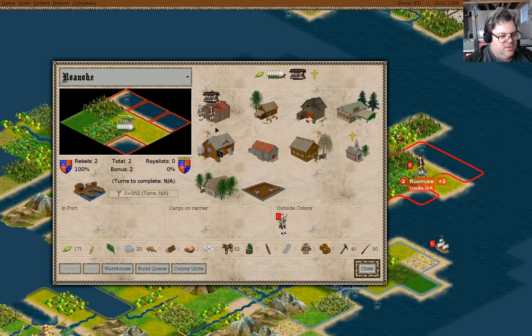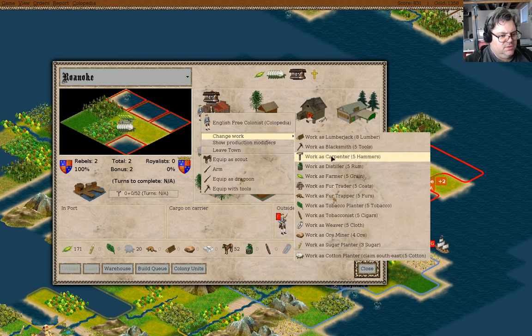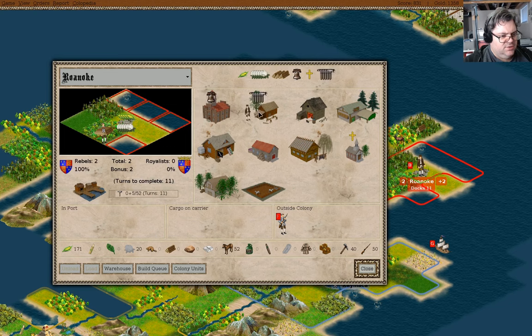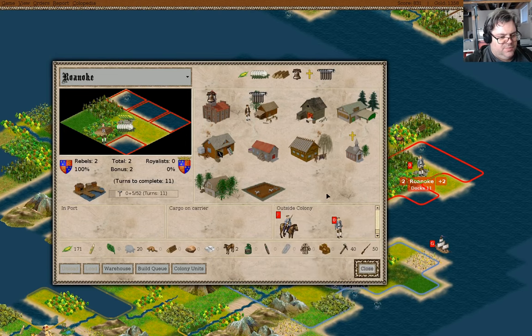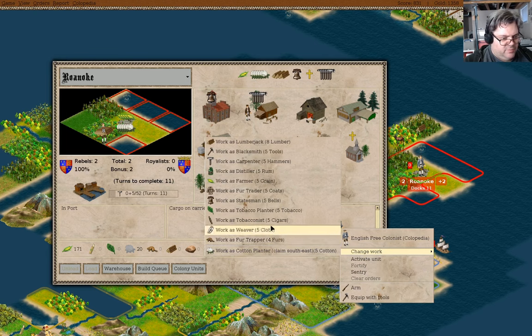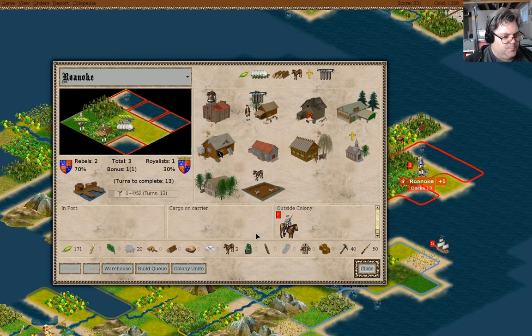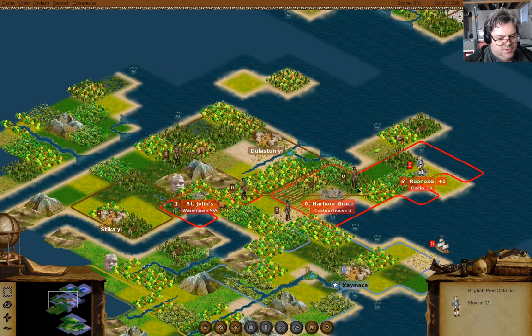What I can do is drop this guy in as a lumberjack. You can work on building the docks - yes. You can be a dragoon now. We don't have enough food, so you can work as a farmer. Need to build docks - that's exactly what we need to do.